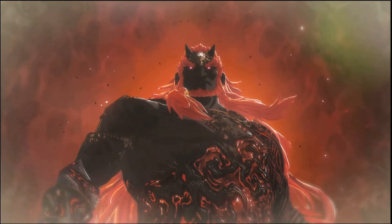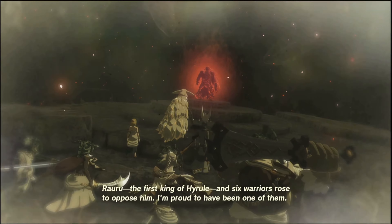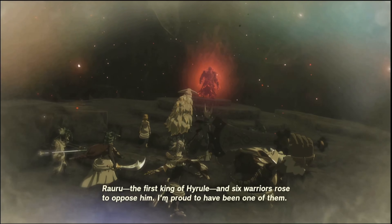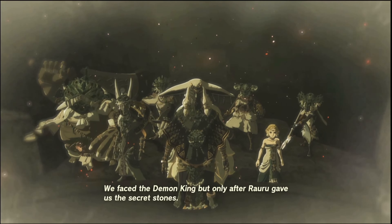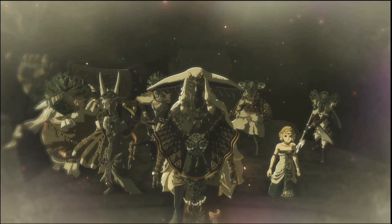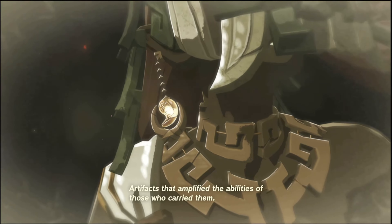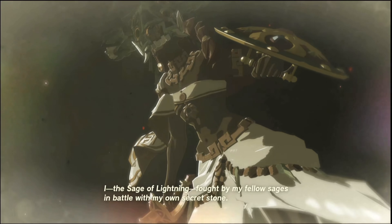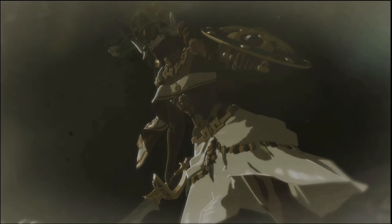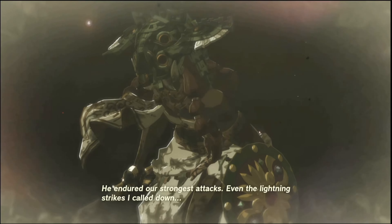'You will understand soon enough. Let me tell you of events in our distant past — the events that shaped our people's destiny. During the Imprisonment War, long, long ago, when the kingdom of Hyrule was still young.' Every sage has said this — we are aware. During evil, the demon king emerged. He attacked the innocent and sought the destruction of Hyrule. He's back.